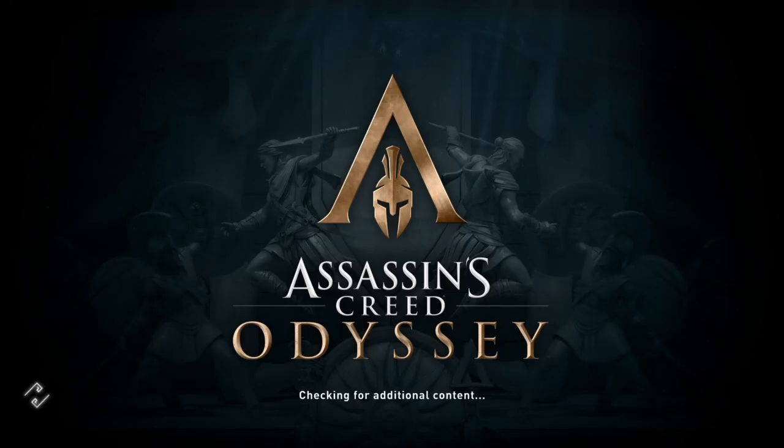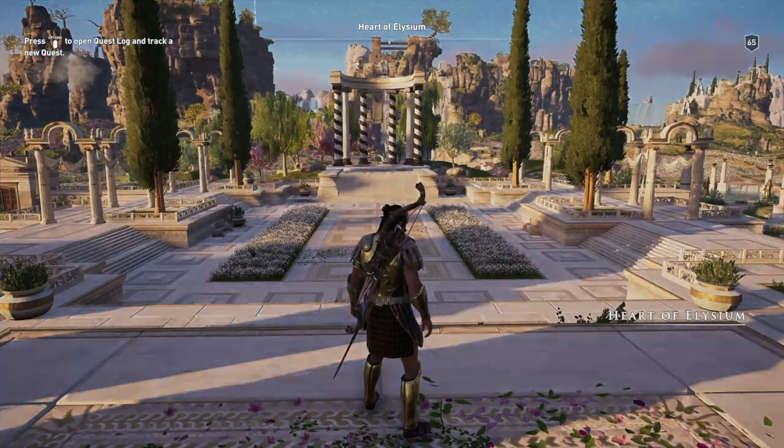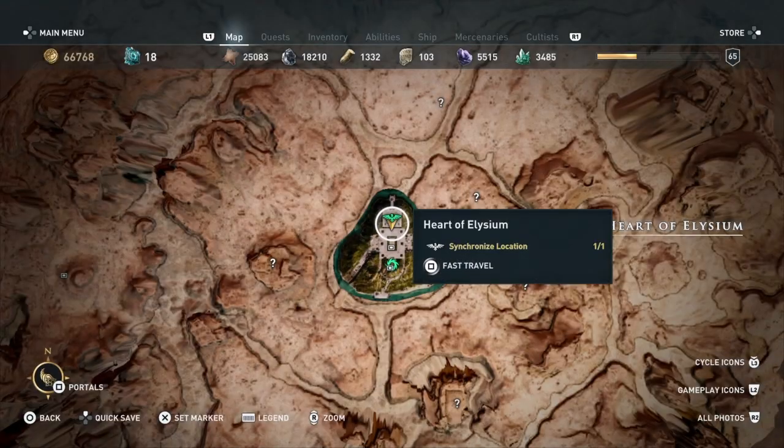Hi everybody, welcome back to my 100% walkthrough of Assassin's Creed Odyssey. On this video we are going to be doing another location — on this occasion, this is called the Collapsed Tower.